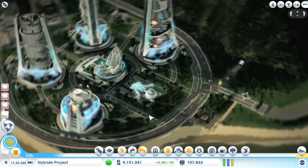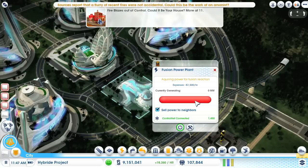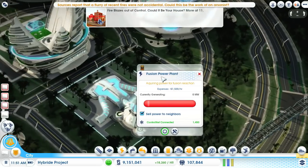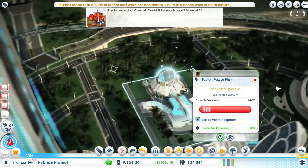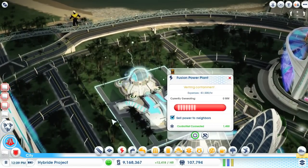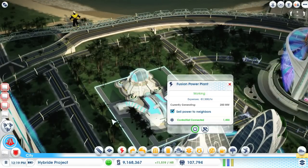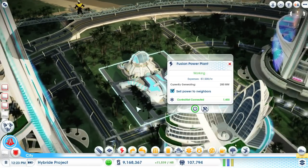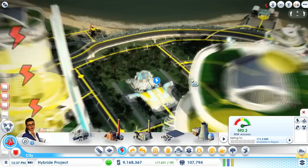Let's see what's going on over here and try to ignite the fusion reactor. It took a lot of time but — yes! We are online! The fusion power plant is online! Now we should have a lot of power available. That's great.